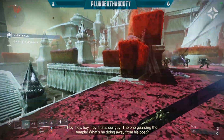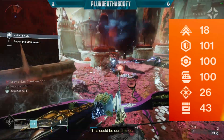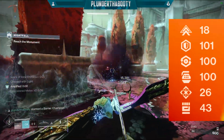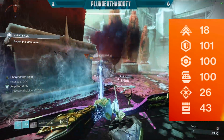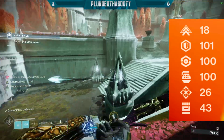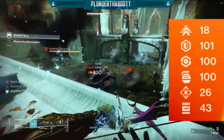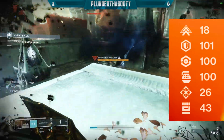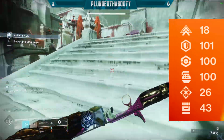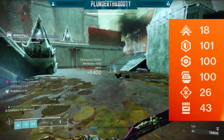Hey crew! This is probably the number one question I get in all of my videos: how do I get the best armor and stat rolls so I can have double 100 stats like 100 resilience and 100 discipline, and even push that further to triple 100 stats to help out whatever PvE builds we're making? God roll armor is so much easier to acquire than you might think. We can actually force Destiny to give us at least one stat we want, and on top of that we can get a 2 out of 3 chance to get a second stat we want, making those double or triple 100 stats so much easier.